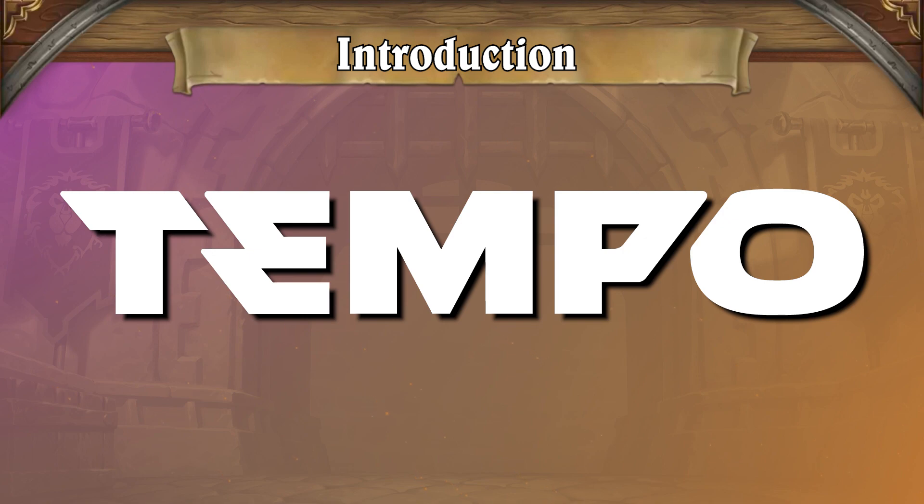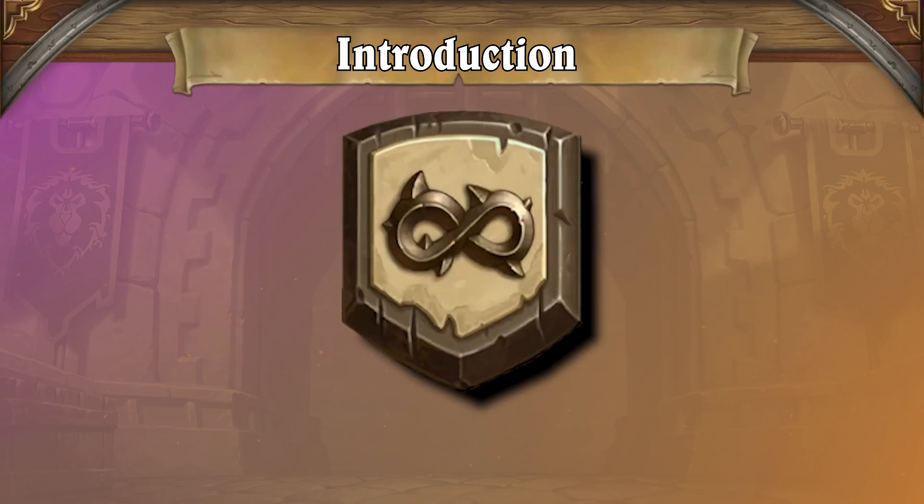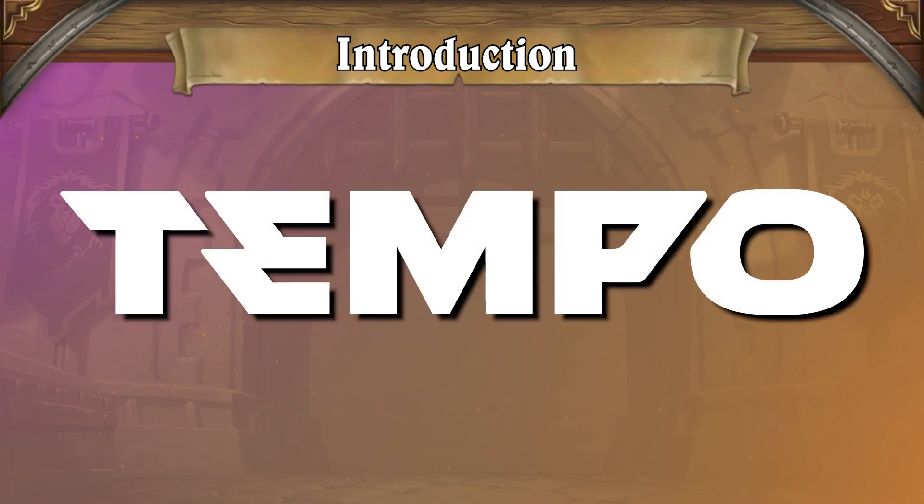Greetings, travelers, and welcome to the final Tempo Wild meta snapshot of the Onyxia's Lair era. In the final weeks of the expansion, we're seeing an almost unprecedented variety of viable strategies at top levels, so much so that it's starting to attract top standard format players and content creators to play wild in the lull between expansions. Many different play styles are represented by the top decks, so there is truly something for everyone who's looking to explore our format. That's great for diversity, but seriously, what are the best decks to play if you're trying to gain an edge in this meta? Let's break it down.